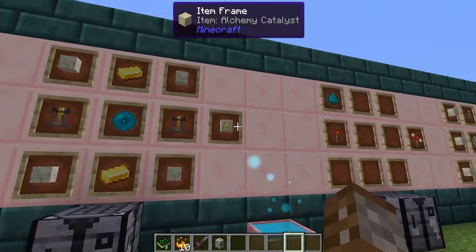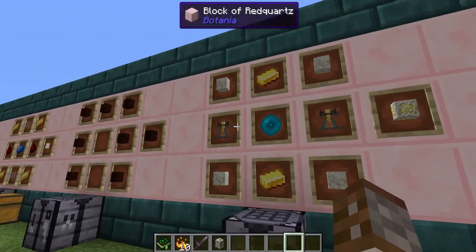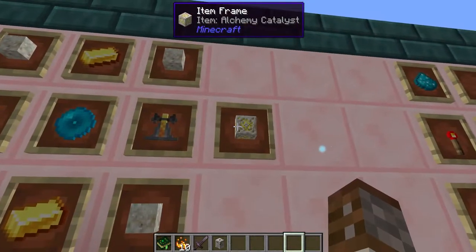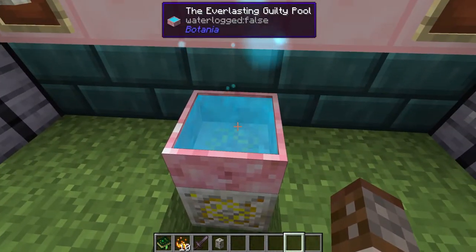Moving on, there is something we've actually covered a little bit before and that's the Alchemy Catalyst. This is made using two brewing stands, one mana pearl, two pieces of gold ingots and four living rock. When you place this underneath a mana pool you will start to be able to change things in the mana pool as if you're using some alchemy.